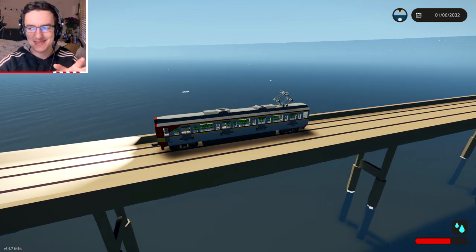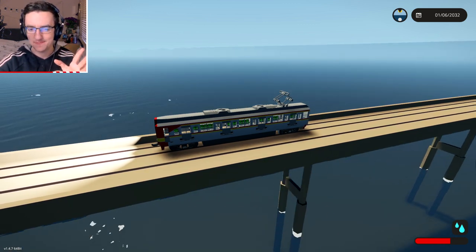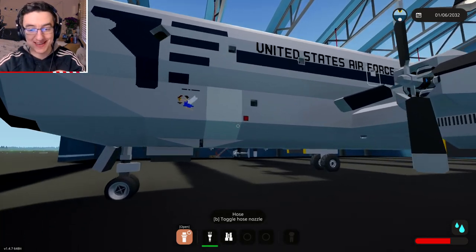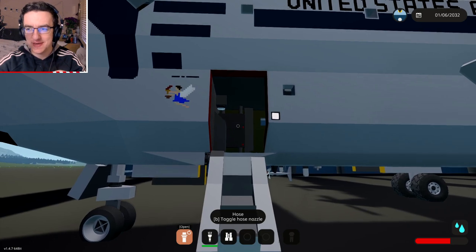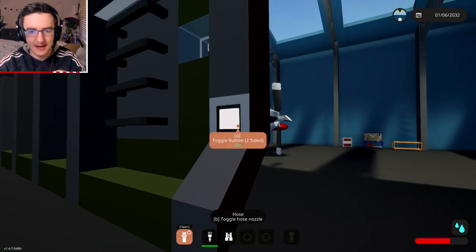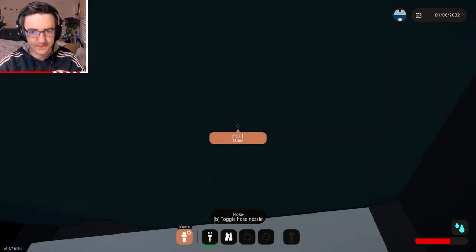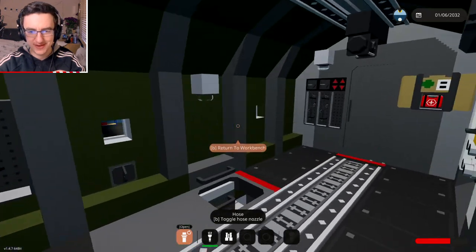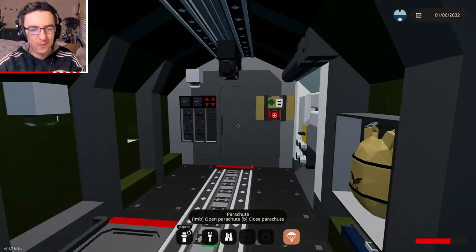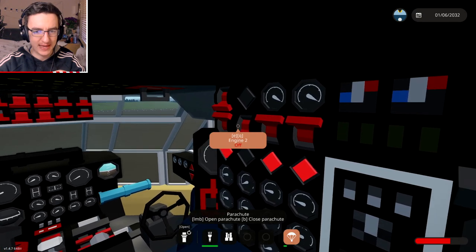There is one more vehicle I want to show you guys, and it is — I would say — the star of the show. I actually really, really like it. This thing right here is called the C-97 Strato Freighter, and it's part of the United States Air Force. It's a propeller aircraft — we've got four propellers on this thing. We've actually got a lower cargo bay, and if we go upstairs we'll see that we actually have an upper cargo bay as well — two cargo bays on this thing, that's insane. We're going to grab a parachute. It also has a jeep in the back, which is pretty crazy — we are going to be dropping that from a great height. Get inside — we have a flight engineer panel, let's go ahead and turn on all the engines.